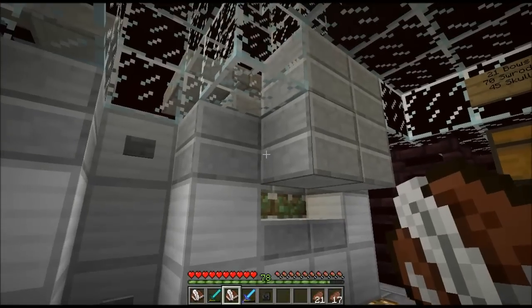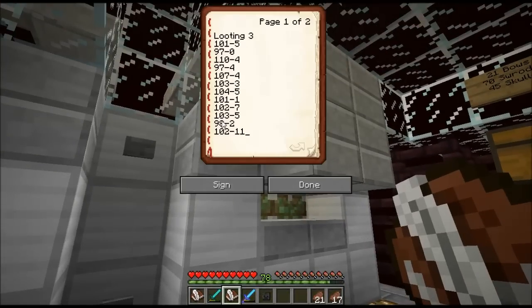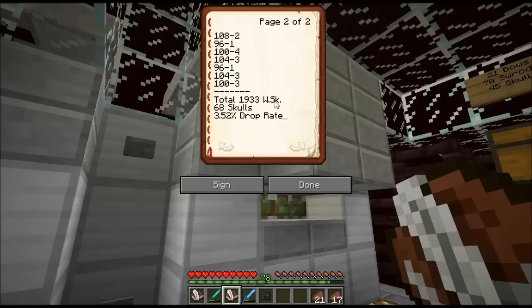Moving on to the looting side — same deal — and we got a total of 1,933 Wither Skeletons with a total of 68 skulls dropped, giving a drop rate of 3.52%. This is not definitive in any way, but these tests seem to indicate that the Looting 3 sword does increase the drop rate of the skulls by approximately 1.5%.